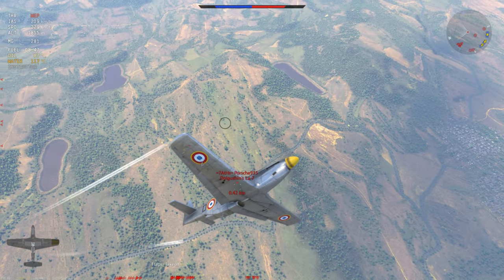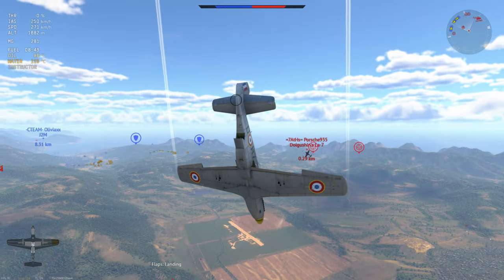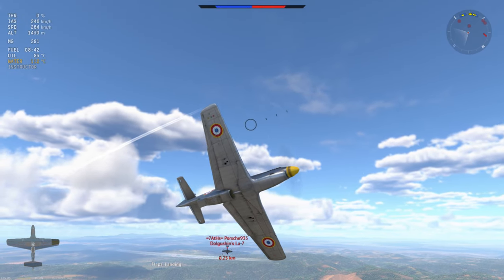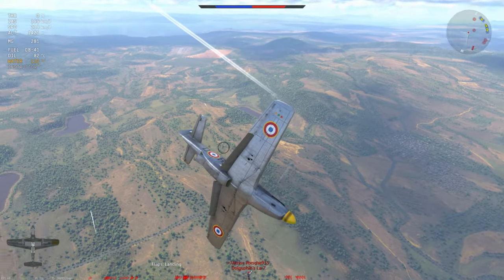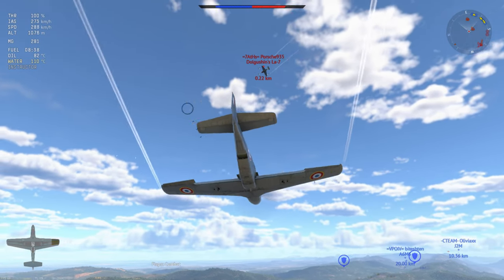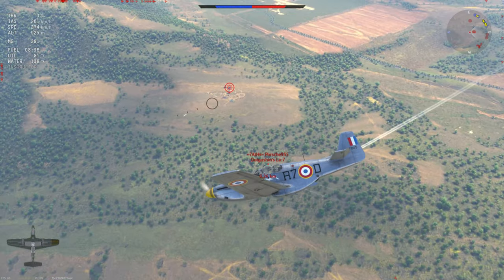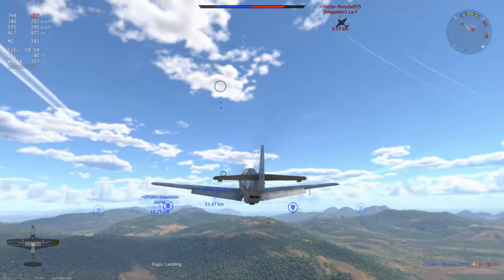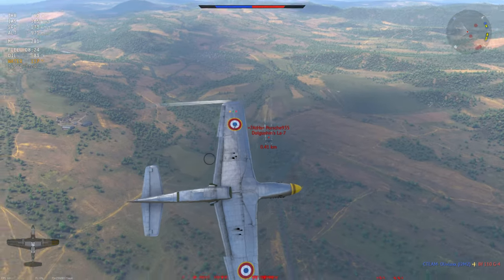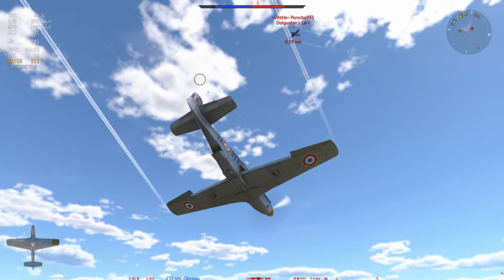The F-6C seems to be a sure bet and a fairly nimble beast, especially by P-51 standards. I'm trying to get onto the six of the LA-7. I didn't realize he was damaged at this point, so I'm assuming I'm fighting a fully-fledged LA-7. He's overblown his approach but can very quickly correct — he's got so much control because he's an LA-7. As soon as he decides to go vertical I've slammed on my throttle, but I've bled so much energy with those landing flaps out that I need to take care of my speed and not energy trap myself.